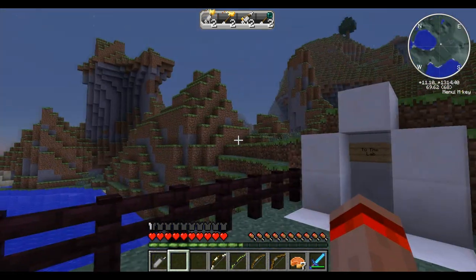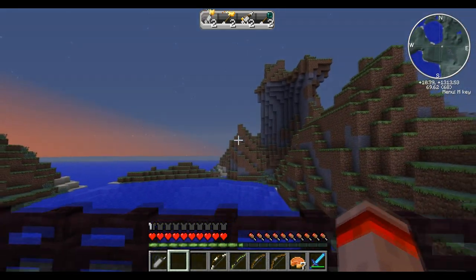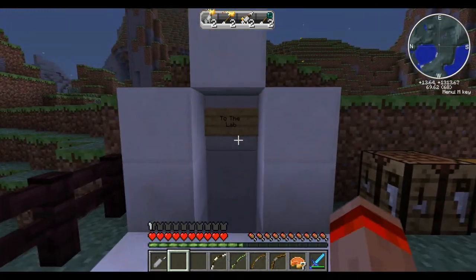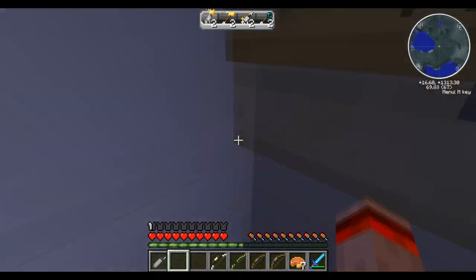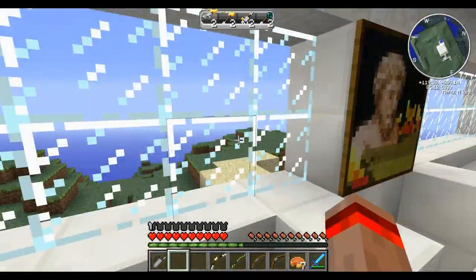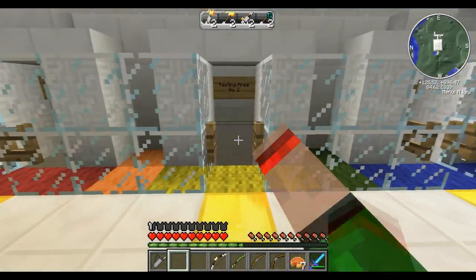Another feature I forgot to explain about my special lab: it's turning night time now. Whenever I'm inside the lab, it changes from night to day and the weather clears every time I go in. So as you can see it's turning dark, but as soon as we get into the lab - there we go, look at that. Beautiful. Anyway, let me go and test these out.